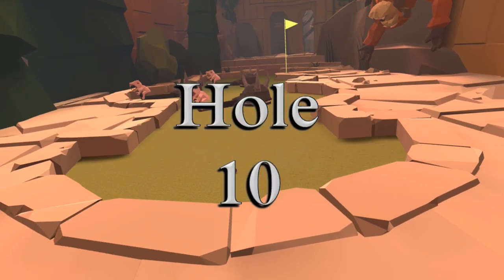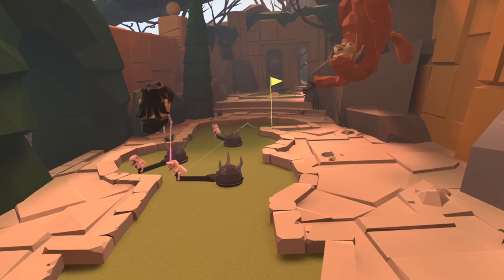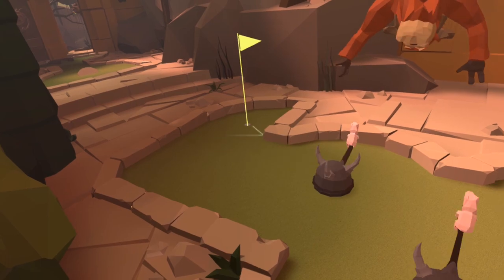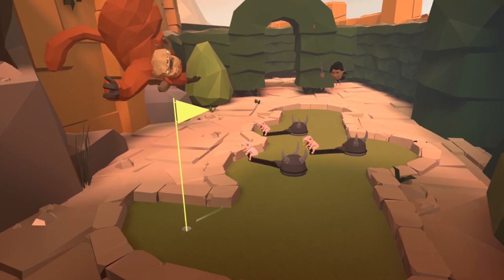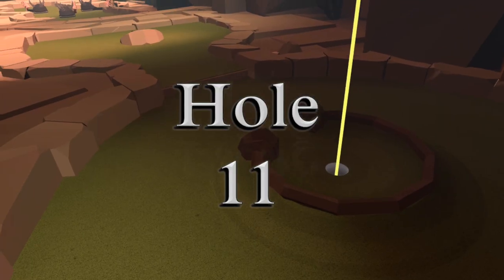Hole number ten is all about timing but that doesn't mean you should neglect the line. If you play off the penultimate stone on the left hand side and make sure you're not going to hit any of these spinning obstacles, you're putting your ball up into the general area of the cup and there is an opportunity for it to go in. It's not guaranteed and maybe not even likely, but if you're doing the timing part anyway which is the hard part, you may as well pick a line too.